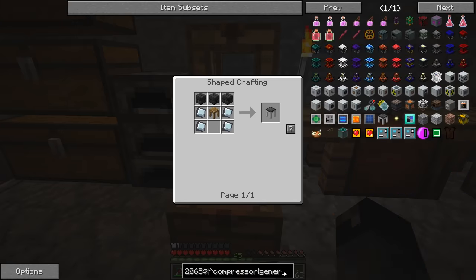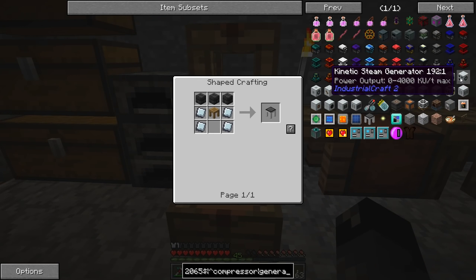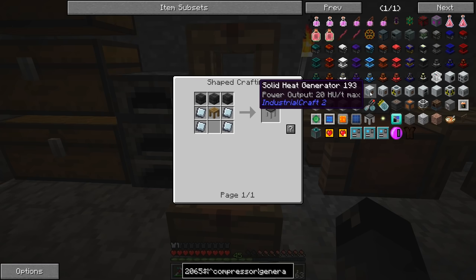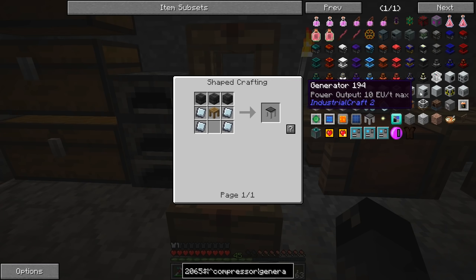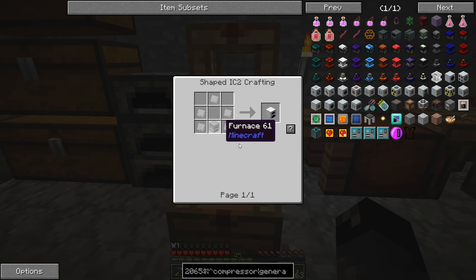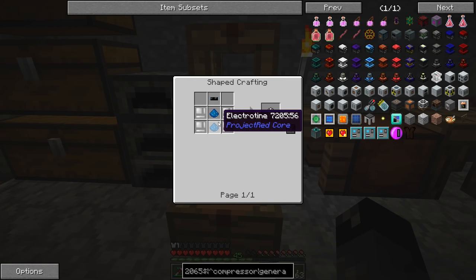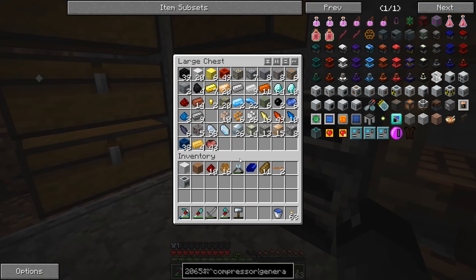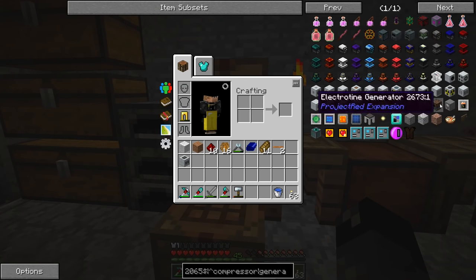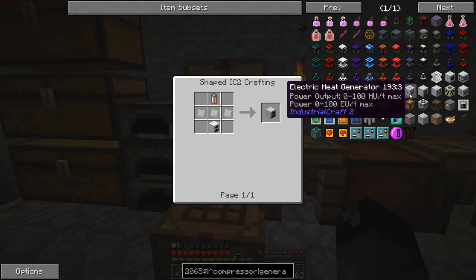A regular generator also requires an RE battery, which needs tin item casings and this electrotine stuff - we have a lot of that, that's Project Red. The geothermal generator - we cannot make that. So we have to make the regular generator. The insulated tin cable is tin cable from a tin plate on a cutter, very much the same process. Then we smash a tin plate with the forge hammer to get the item casing.